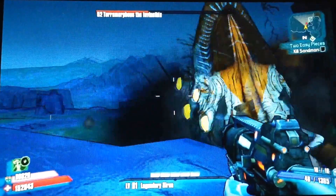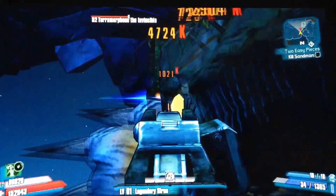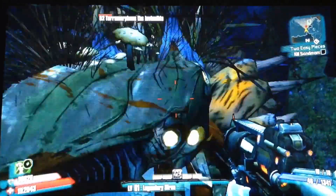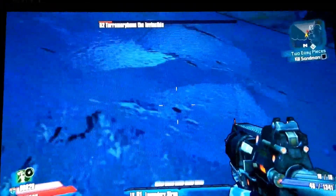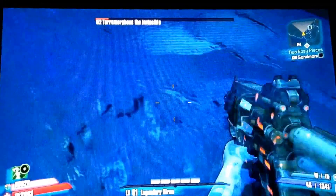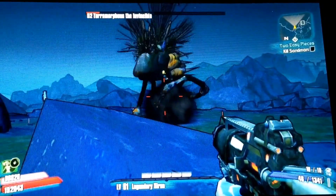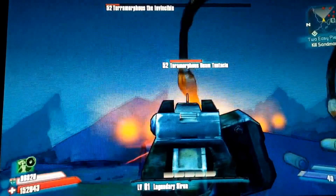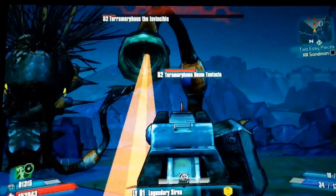The rock tentacles are the most dangerous — they can down you in no time. Once you're downed, it's pretty much safe to say you're not getting back up unless you get really lucky and can take down a nearby tentacle with a rocket launcher. Don't use a rocket launcher if it's far away since you probably won't hit it. Just hip-fire your SMG, pistol, or whatever you've got.